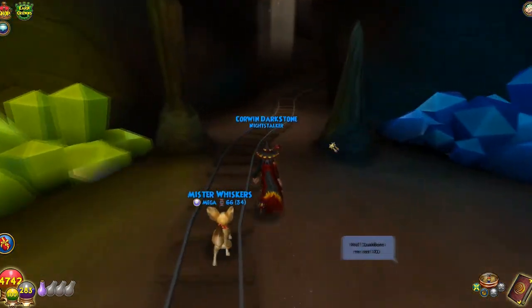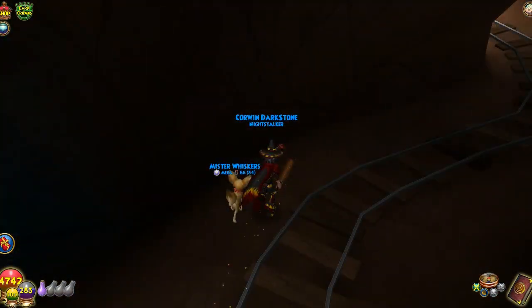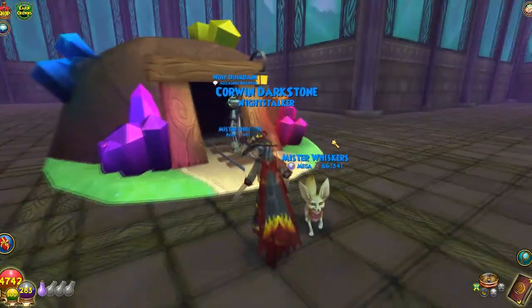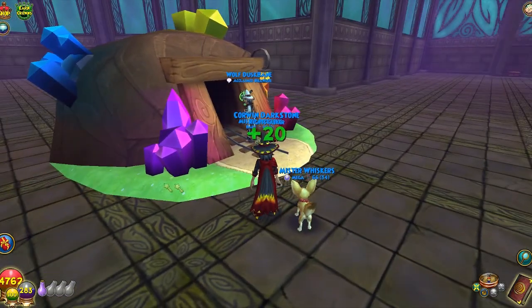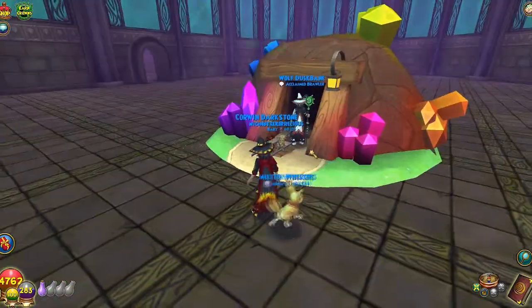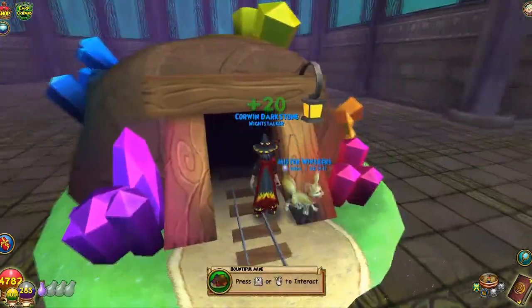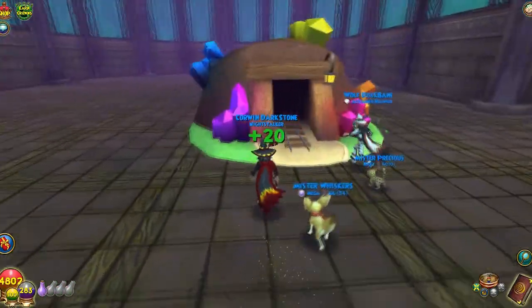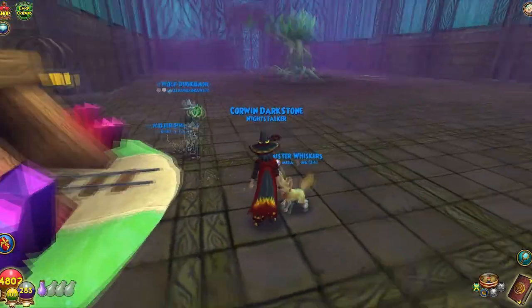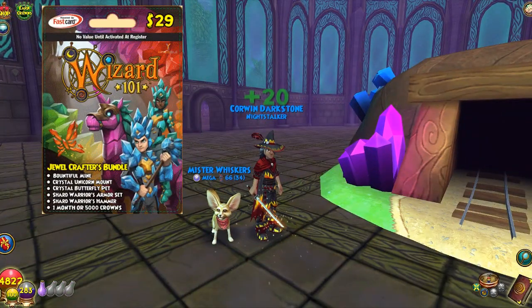Let me show you the outside of this mine real quick. It looks pretty cool — you can place it inside your house. It has an Avalon-type grass texture, so I imagine you could put it in an Avalon house and it would fit pretty well. You just activate it and it takes you in, just like the tree and the fishbowl. It's $29 and you can find it at GameStop.